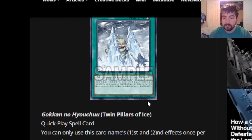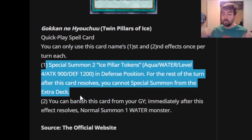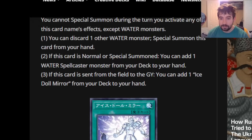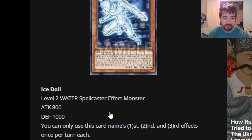The final card in this group is Two Pillars of Ice — a quick play spell with once-per-turn effects. First, summon two Ice Pillar tokens: Aqua, water, level four, 900/1200 in defense position, but for the rest of the turn you cannot special summon from the extra deck. Second, banish this card from your graveyard to normal summon one water monster. That extra deck lock is a dealbreaker — locking yourself out of the extra deck is just not good in Yu-Gi-Oh.